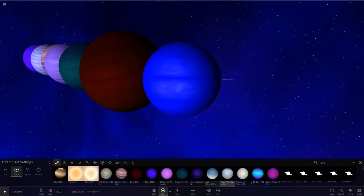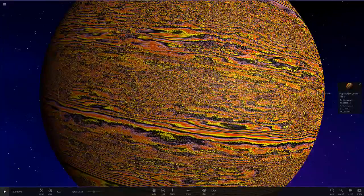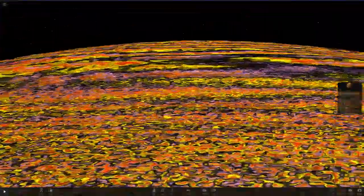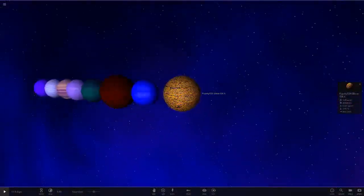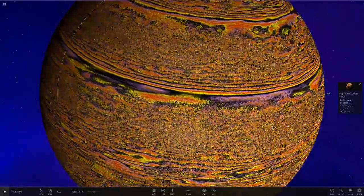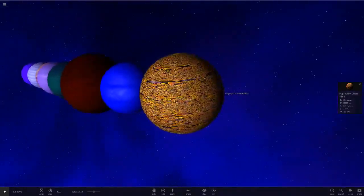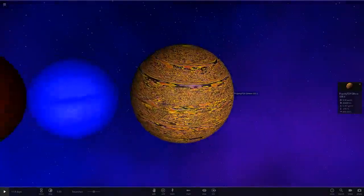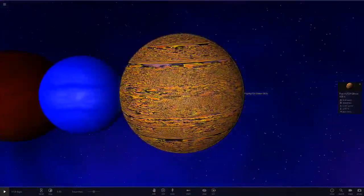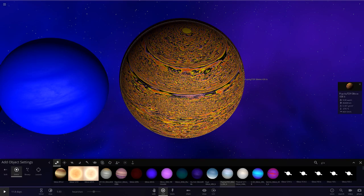Next up we've got Pubsky TDX - look how big this one is! Holy moly, look at those bands - that is absolutely crazy. It completely goes off the color scheme of all the others - it's gone with yellows and oranges. That is definitely a showstopper right there. But does it really meet the qualifications of a hot Neptune? It looks cool, but I'd see it more as a Jupiter-like regular gas giant rather than a hot ice giant. Maybe you agree, maybe you don't - remember this is all opinion.